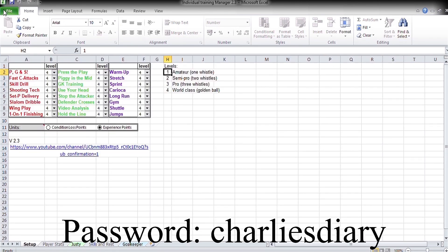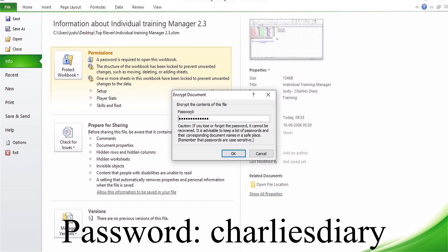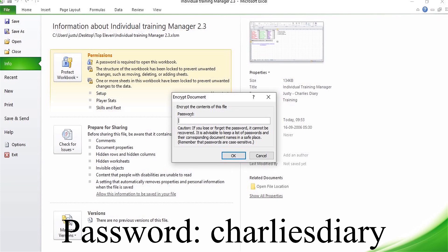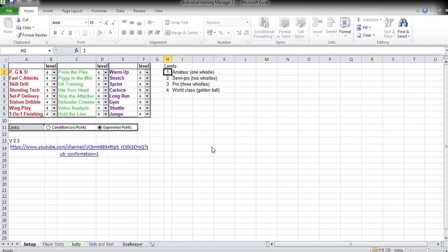Now for the password — when you open the sheet, you have this password. What you have to do is remove the password. Go to File, then you have the Protect Workbook option. Click that, delete whatever password is there, press OK, and then save the sheet. Now you can use this without entering the password every time. I hope all of you saw the password written below.